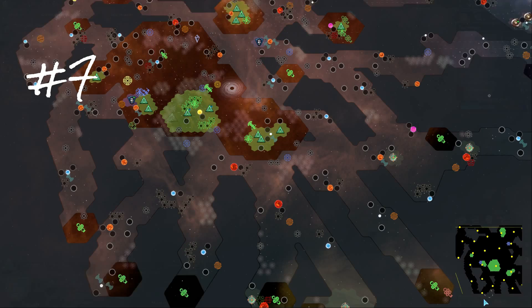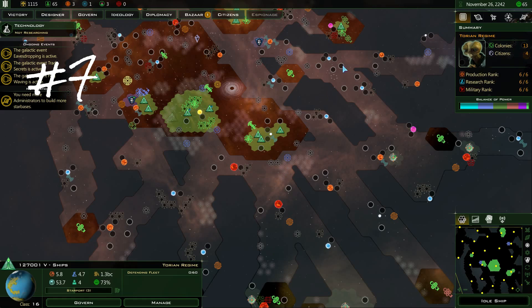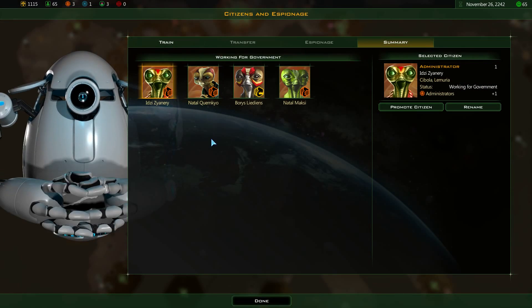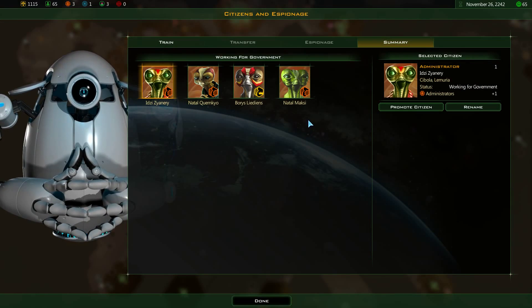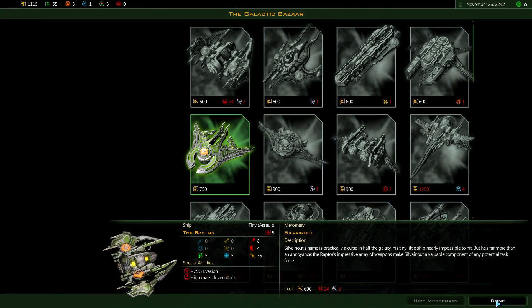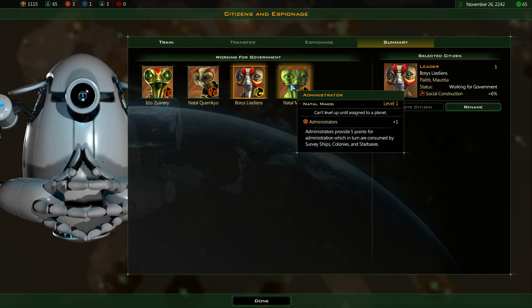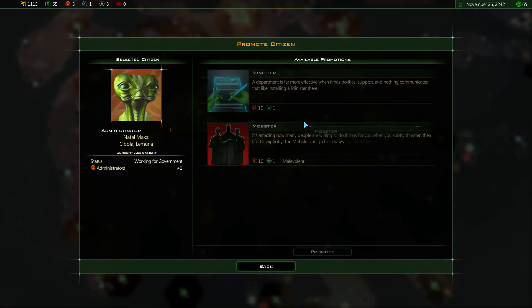I don't have any citizens left, but I should be getting one pretty soon — three turns. I'm not sure what I'll be getting next; I might get a leader or another administrator. Prometheon is going to be pretty important, actually, because a lot of the upgrades to the citizens basically require it. I also need Epimetheus pollen for that, which I'm lucky to have, so that was good.